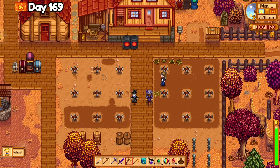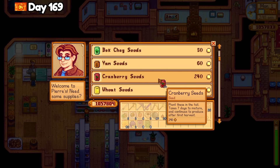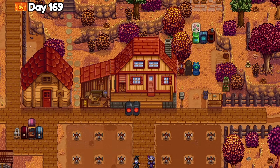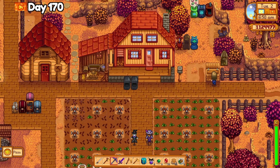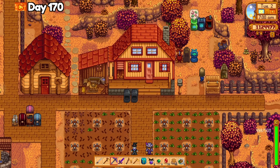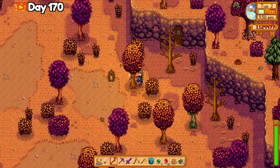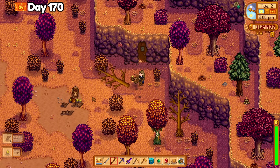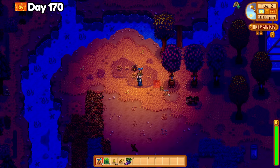I noticed while doing chores on day 170 the alien thing got out, so that's great. Got rid of most of my coffee plants and replaced them with ancient fruit seeds, and gathered more wood, then entered the mastery room and chose the foraging mastery because I need the mystic tree syrup for the shipping list. I went home and crafted 4 mystic tree seeds and planted them with tree fertilizer.